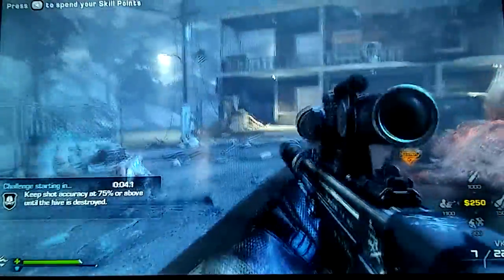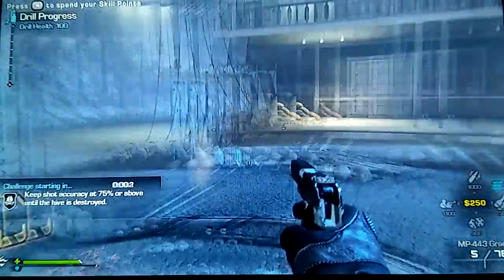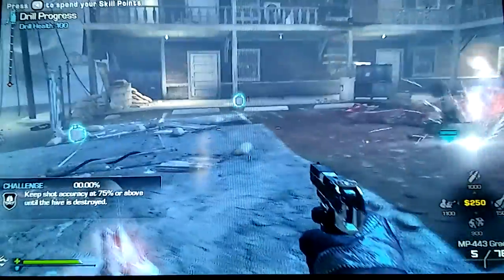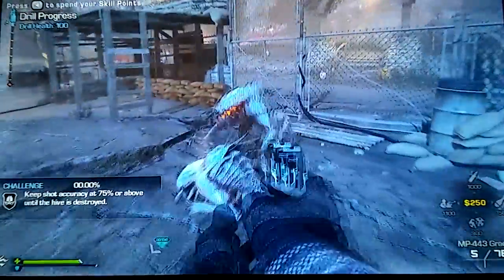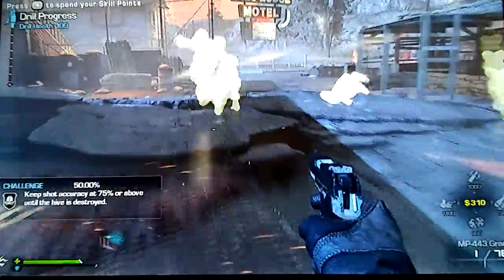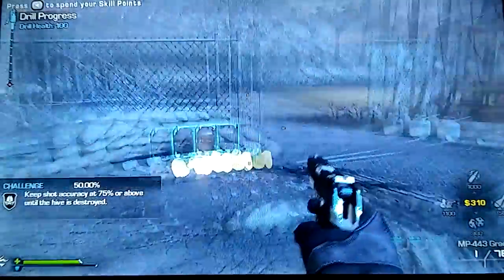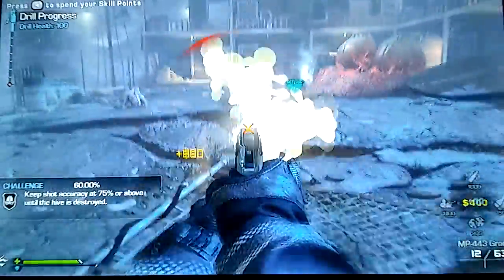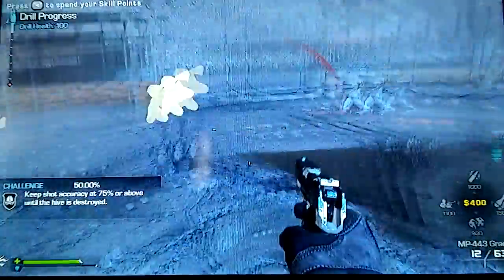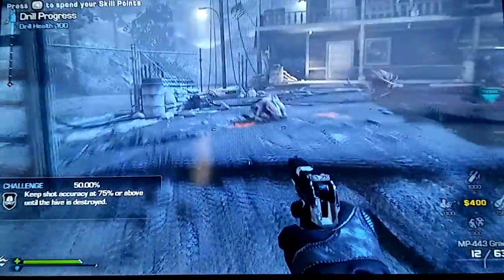Once you put this down, what appears when you shoot the aliens will be golden aliens — just like this right there. Look at all the golden aliens! Just a little simple Easter egg. It stays on for like one or two minutes.